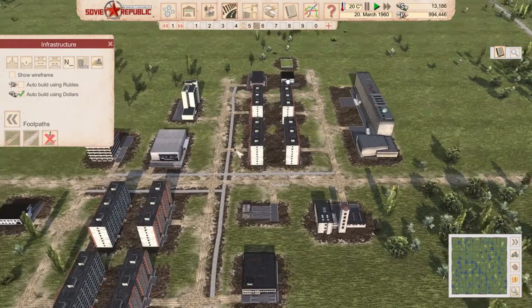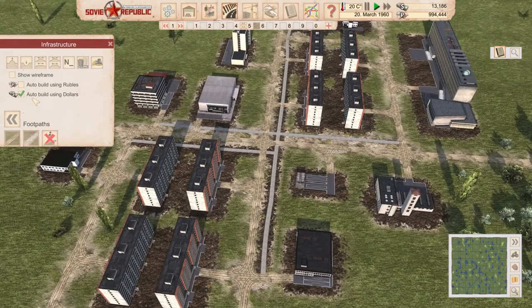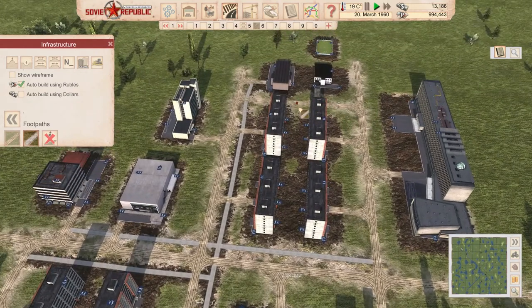So this is more or less dollar-wise done. We finished a couple of main pathways around the city, and we're going to have to switch to rubles now. We have just under a million rubles — I have no idea where it disappeared, probably just the corruption money.